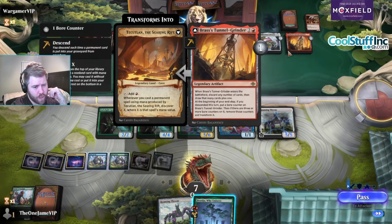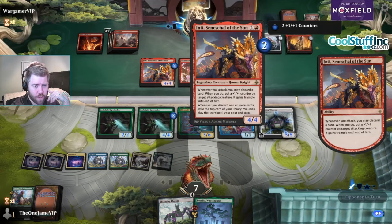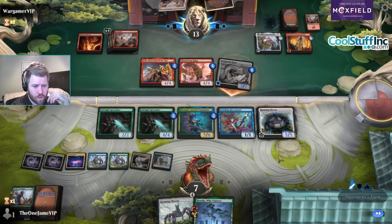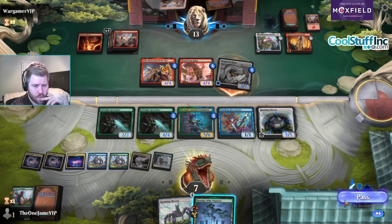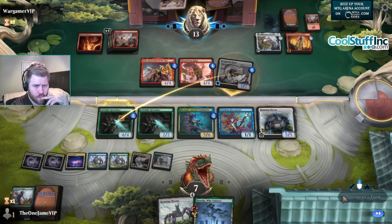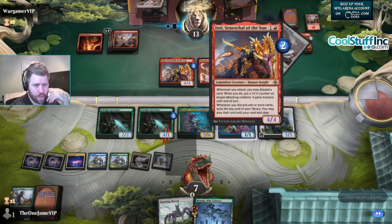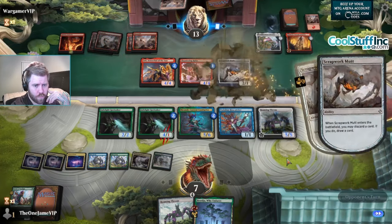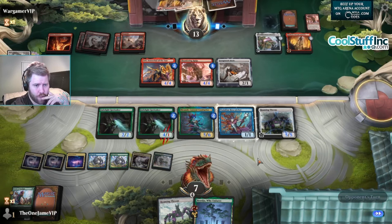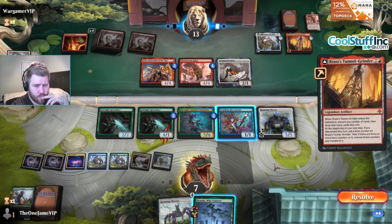When this gets three counters you can Discover where X is the mana value. Oh it's when any creature attacks - wow this card is really strong. I can unearth it now and then trigger the ETB again. Wow they're discarding really good cards from that.